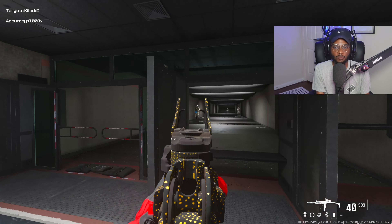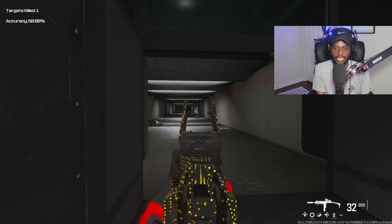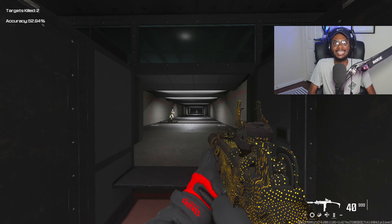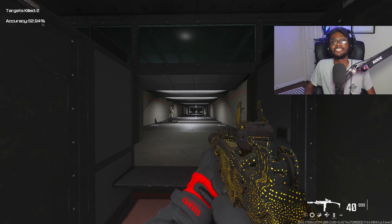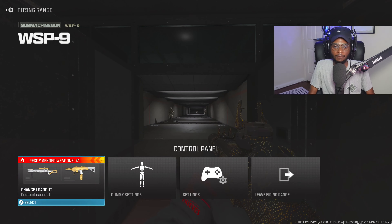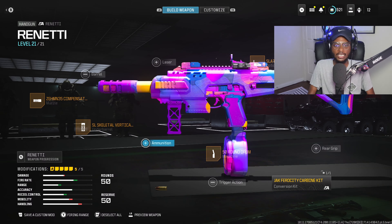Once you jump into the firing range, you're going to see this class is going to be incredible because we have a fast ADS. The aim walking speed is going to be quick as well. And obviously, we are going to be having a nice setup because the recoil control is going to be manageable. Definitely a nice class setup — it reminds me just like the Modern Warfare 2019 Uzi.